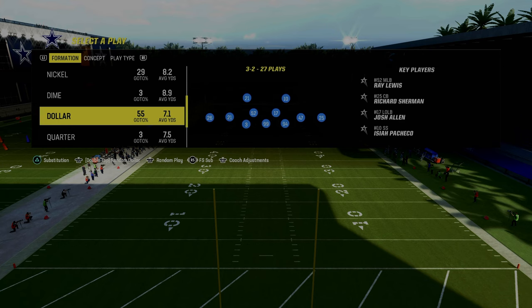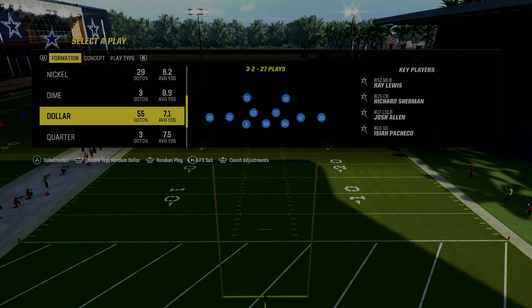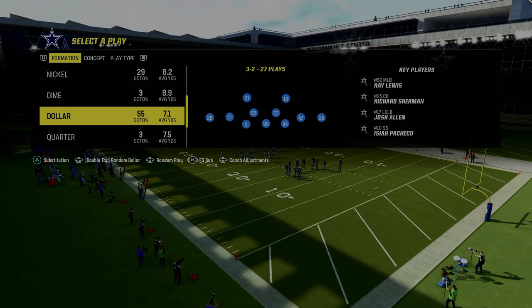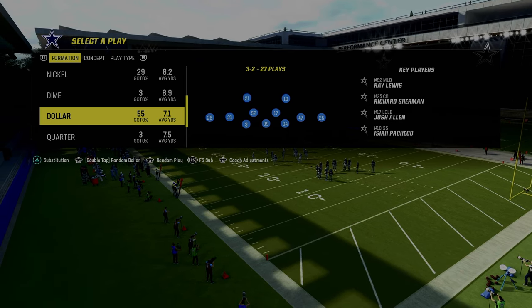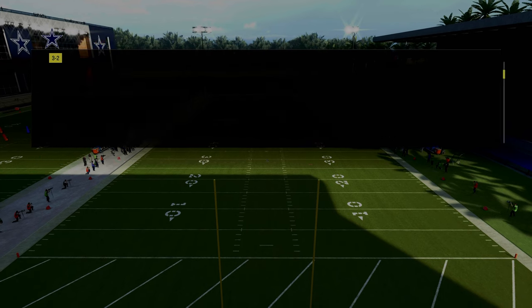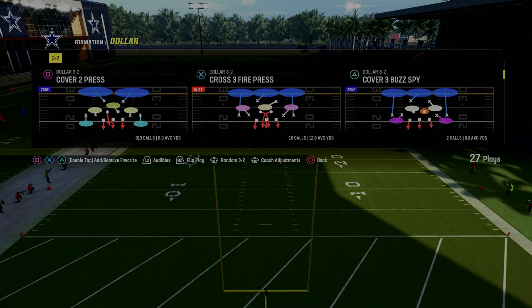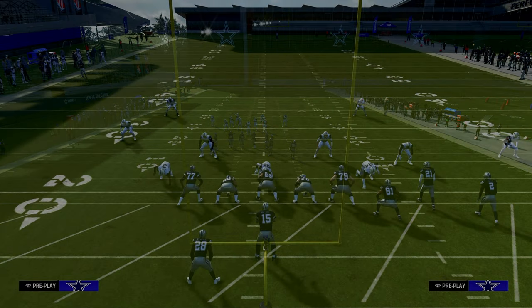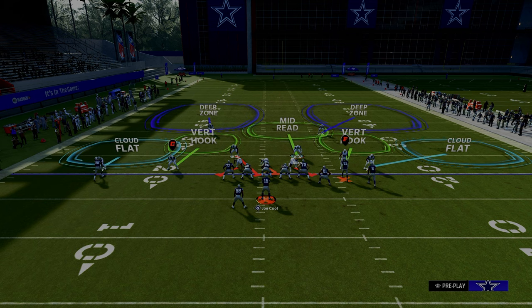From there you're going to be coming out in the free safety sub package — this is the best way to defend the majority of formations you're going to be facing. The play we're in is Cover 2 Press. Make sure auto flip is off. The setup is: we're going to pinch our defensive line, we're going to press, and that's pretty much the standard.